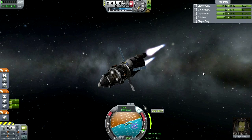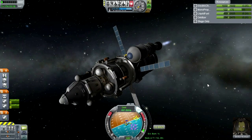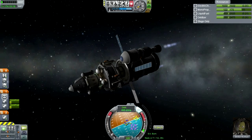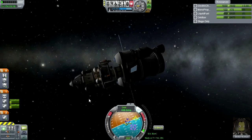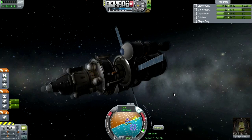In retrospect, it's a shame that I didn't put a docking port pair here instead of a decoupler, as suggested in the comments. Because then we would be able to dump this intermediate stage, which is completely useless now — well, except for some monopropellant, I suppose.